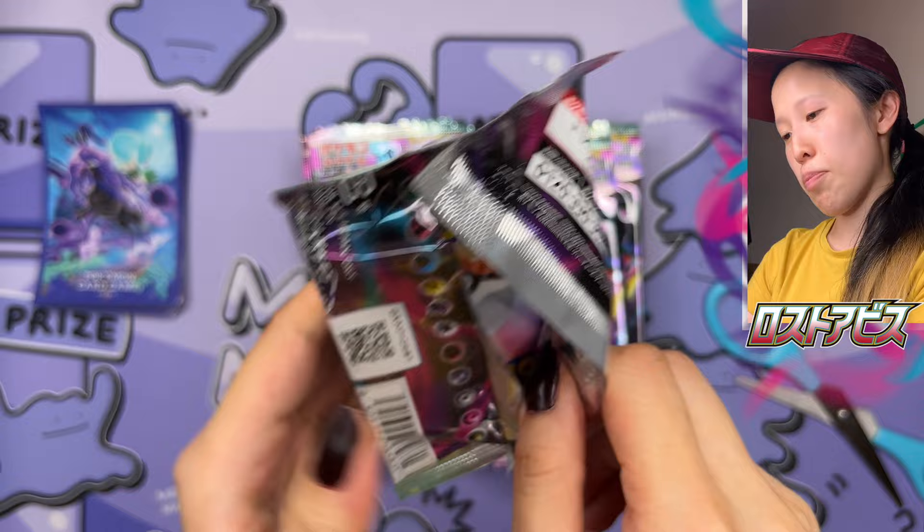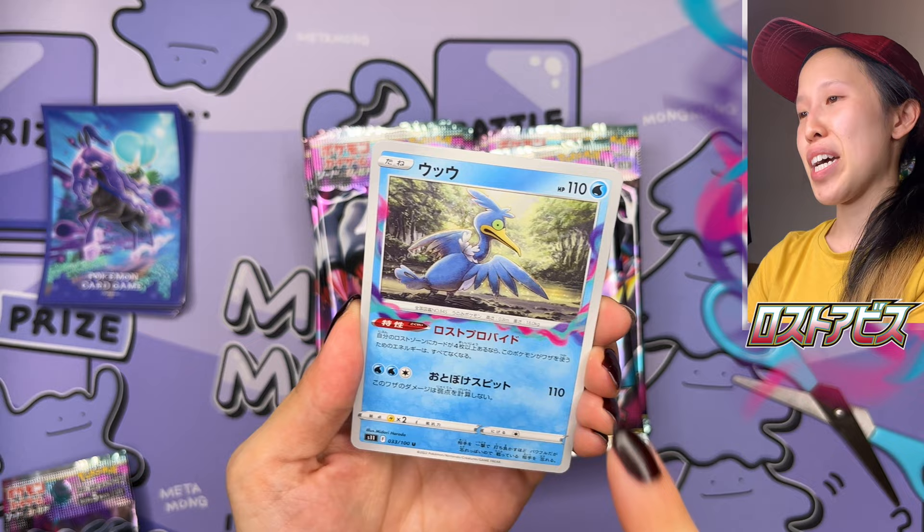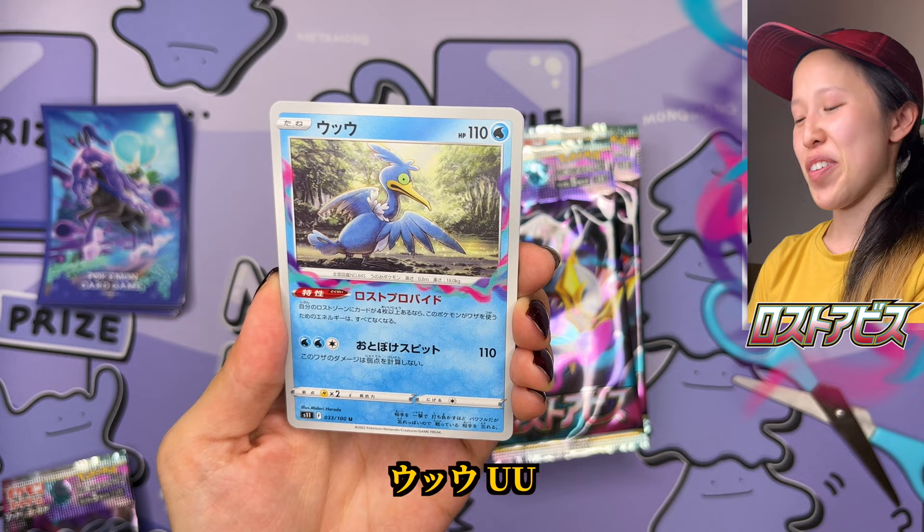So of course this isn't one of those sets with radiant cards or anything, but something that's really cool — we have Lost Zone cards. As you can see, oh, first pack! And it's a Uu or Cramorant. Love this one. It looks very eerie.